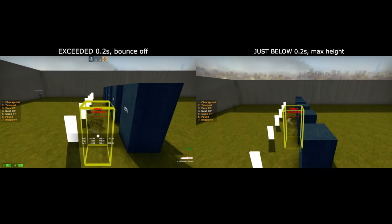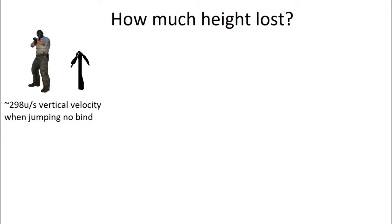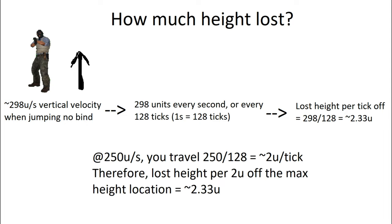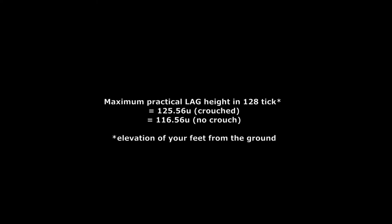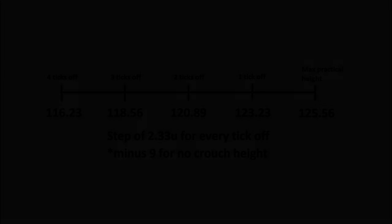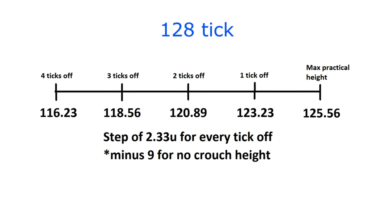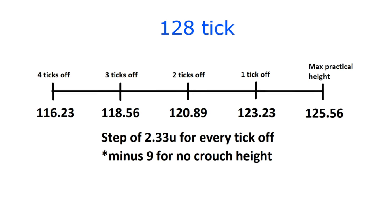How much less height? It's complicated. Since your vertical velocity when jumping is about 298 units per second, you would travel 298 units in 1 second or 128 ticks. This means you lose 2.33 units (298 divided by 128) of height for every tick you are off the perfect ladder glide timing. This makes it quite annoying to get maximum height, which is 125.56 units crouched. Due to tick rate, the maximum heights you can achieve behave in a discrete way — meaning there are set maximum height values you can reach, with no numbers in between.